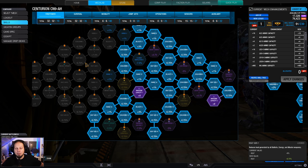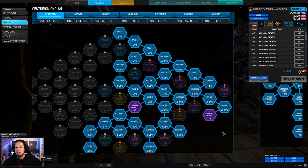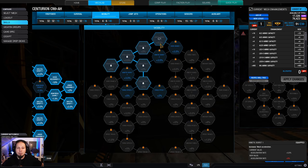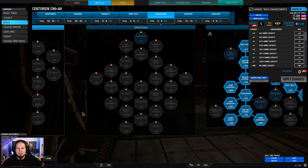Let's take a look at the skills. I'm going for magazine capacity as well as a bunch of cooldown and velocity, because that AC-20 actually needs to find its way to the target. Then we go for maximum survivability. We also have a bit of upper torso mobility — torso yaw and torso speed — because we are a Centurion and we want to twist rather aggressively.